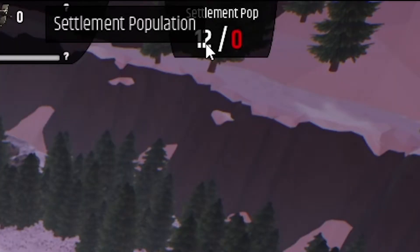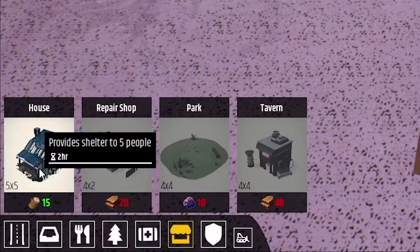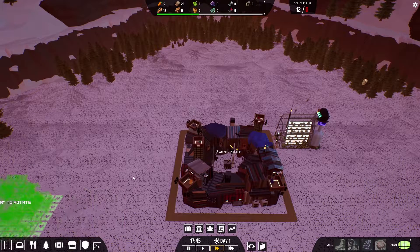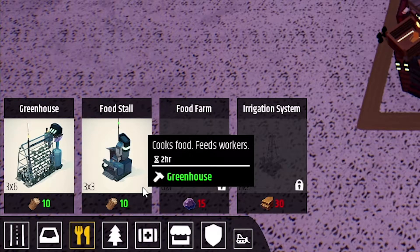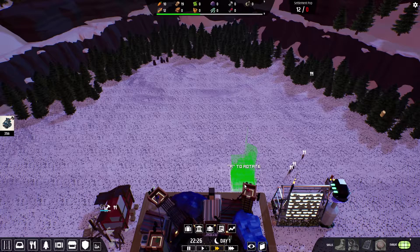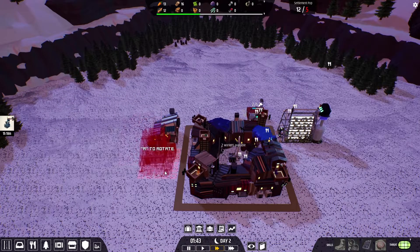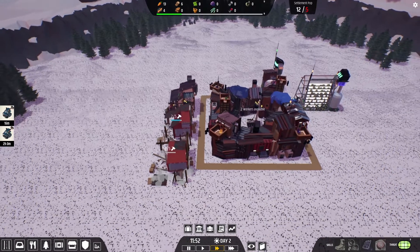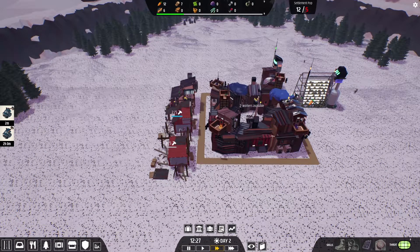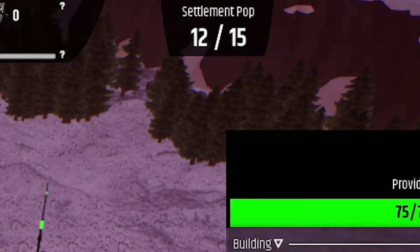Right now settlement population is 12, where settlement capacity is zero. That means we probably have to build a house. Considering each shelter house is five people, we're going to need at least three to get a new population. We also need something called a food stall in order to cook food and feed workers. I'm going to put the food stall right over here. First house is constructed. Now we should try to build a second house — going to queue our third house. After this building, maybe we should be able to bring in new residents. House is constructed and we are at a positive settlement population to capacity ratio.